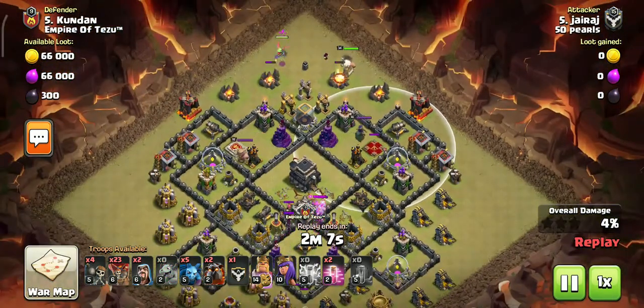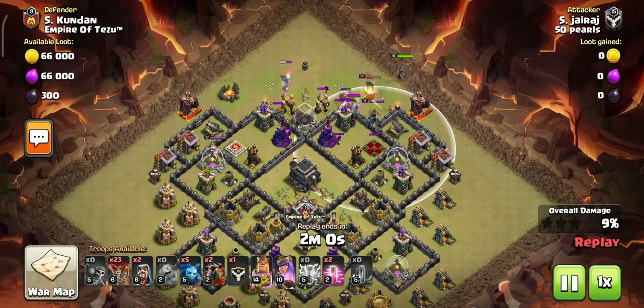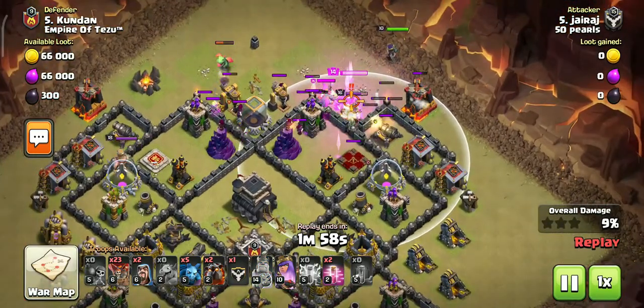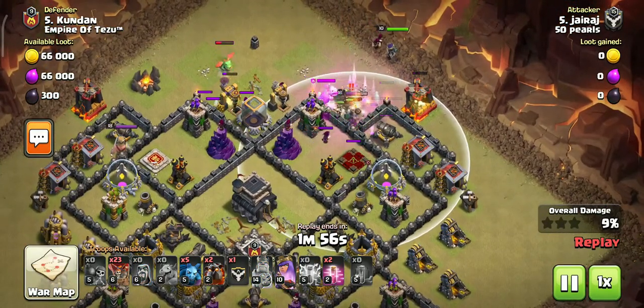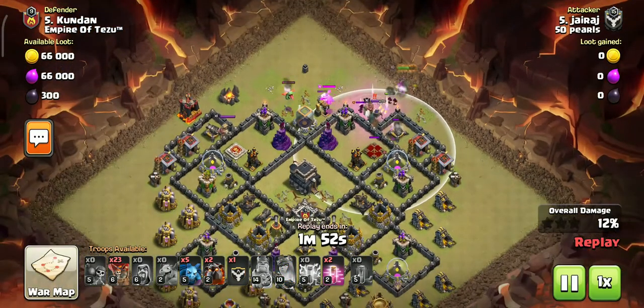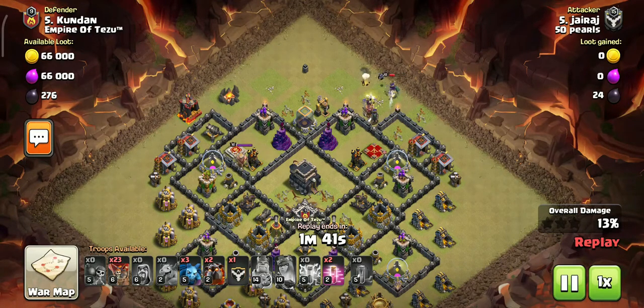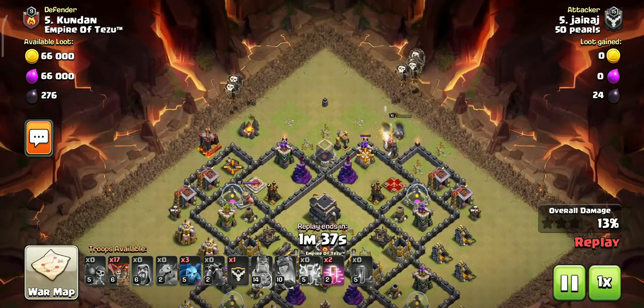It was a little difficult because the opponent's CC was hard to kill. It was a difficult attack, and killing the king and queen was tough. The troops were killed by the defending troops. So you have to use presence of mind when you attack — you don't have to be scared. But if you have king and queen at higher levels, the chances of success will increase.